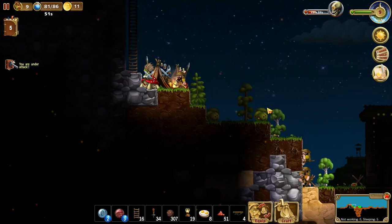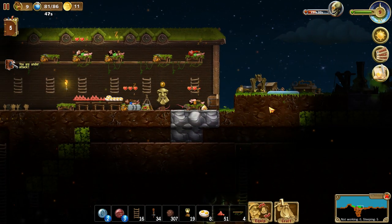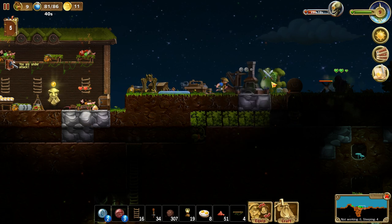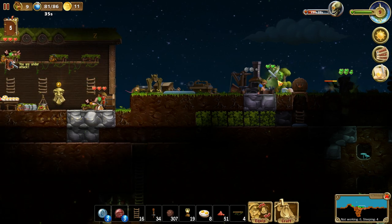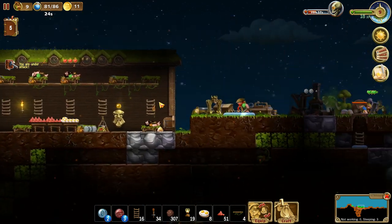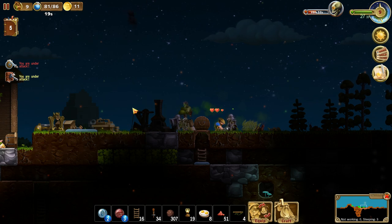We need defense on the eastern front, boys. I'm just talking to myself here. Nothing new there. You are under attack — so I am. There we go. Goblin encampment destroyed! Got some nice defense going over here.